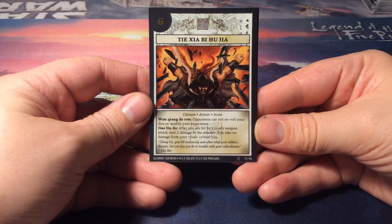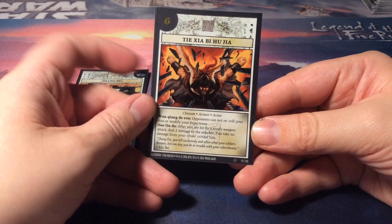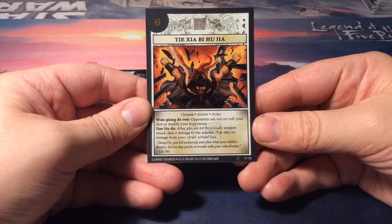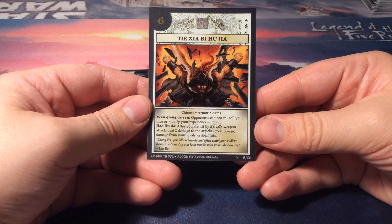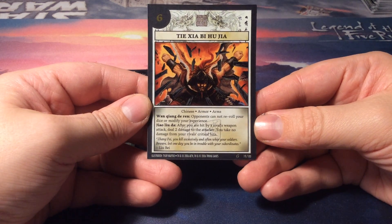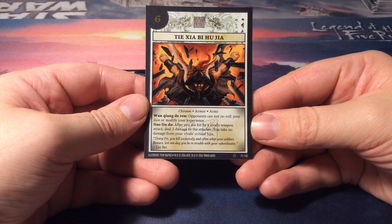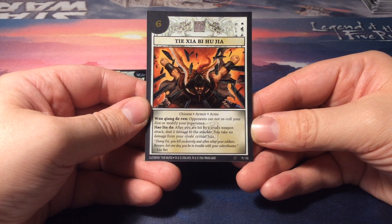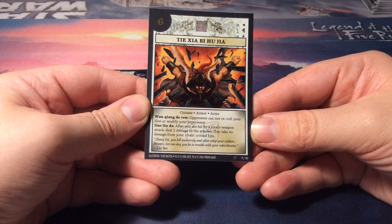Then we have Tie Xia Bi Hu Jia. It's armor for the arms — the bracers apparently — a six initiative with two abilities. Wa Xiang De Ren: opponents cannot reroll your dice or modify your experience. And Zhao Yu Da: after you are hit by a rival's weapon attack, deal two damage to the attacker; you take no damage from your rival's critical hits. Again with the rivals. Quote on the card: 'Zhang Fei, you kill excessively and often whip your soldiers. Beware lest one day you'll be in trouble with your subordinates.' — Liu Bei.